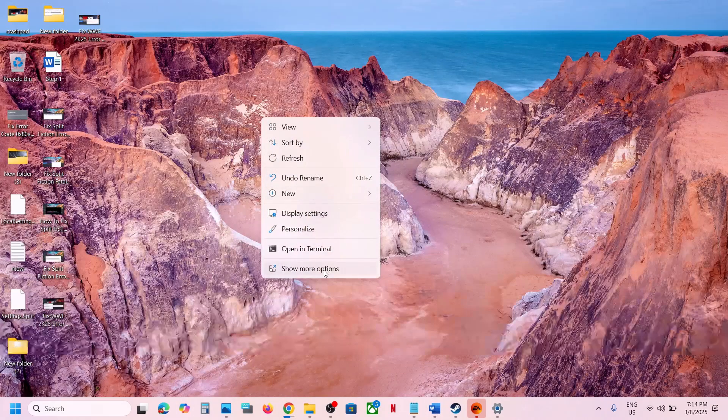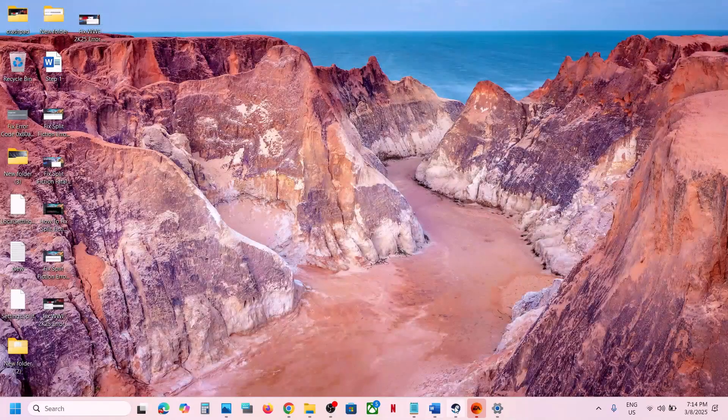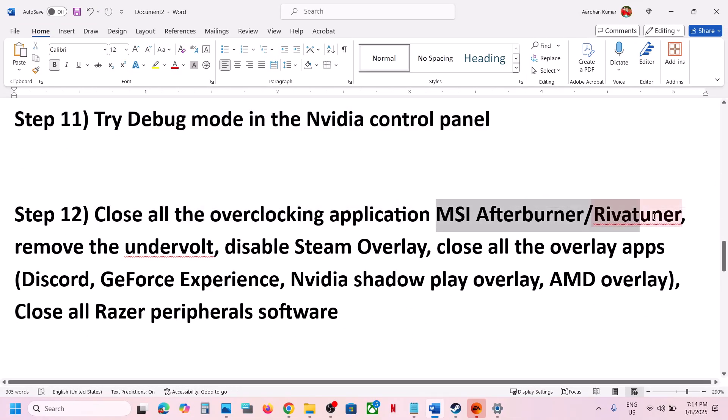The next step is to try Debug Mode in the Nvidia Control Panel. Right-click on the desktop, select Show More Options, then open Nvidia Control Panel. In the top left, click Help and select Debug Mode. If it's unchecked, put a check on it, and then launch the game and check.